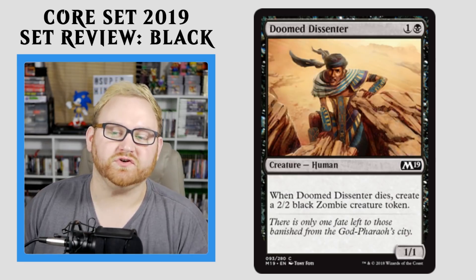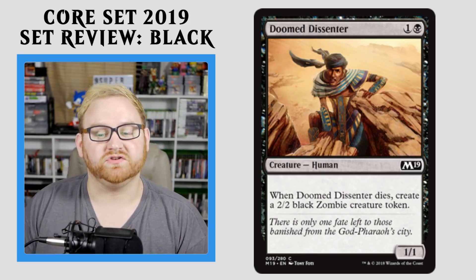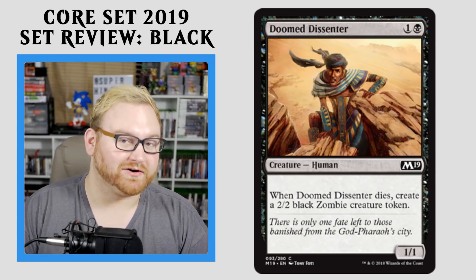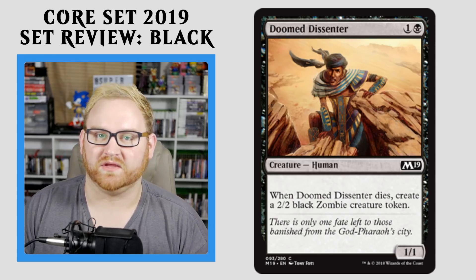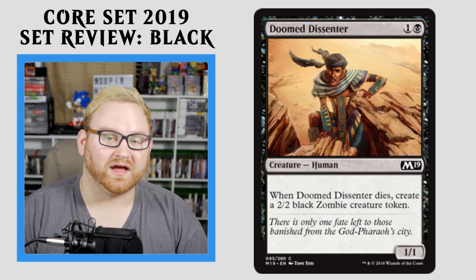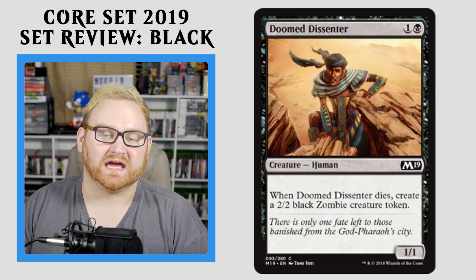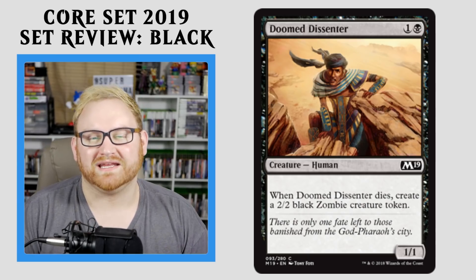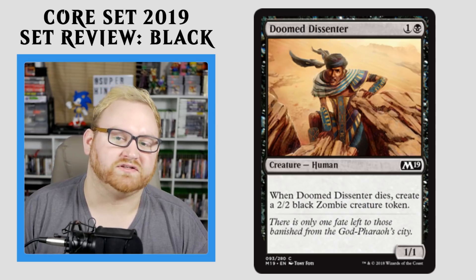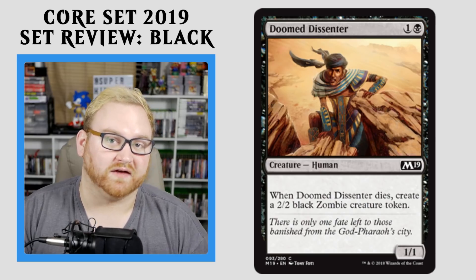Moving right along, we have Doom Dissenter — a card from Amonkhet, I believe. A 2-mana 1/1. When it dies, create a 2/2 black zombie creature token. Another good card for the zombie list in Standard. A decent card in Draft and Sealed because it can be a great blocker, as well as creating another blocker once it dies, and it's even stronger. Doom Dissenter is just an all-around decent card for you — a great pick at the common slot in Draft and Sealed.